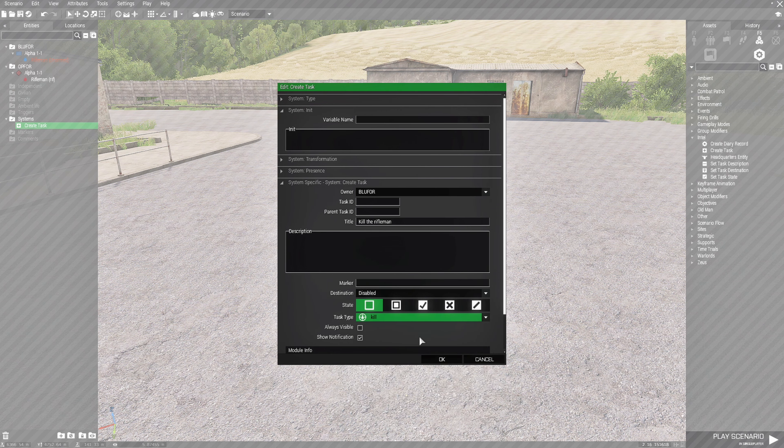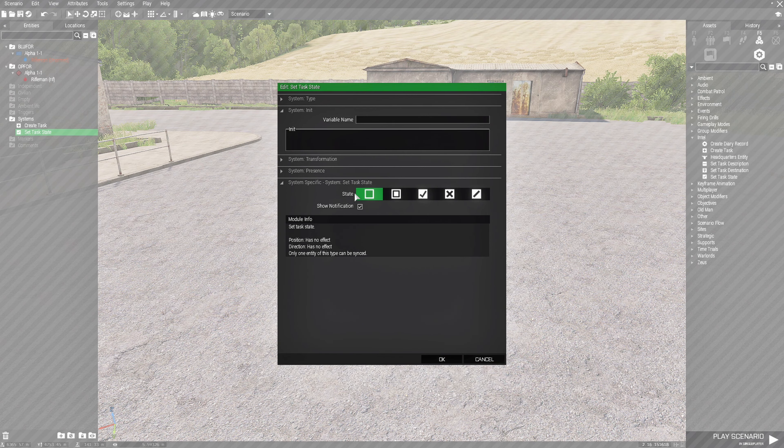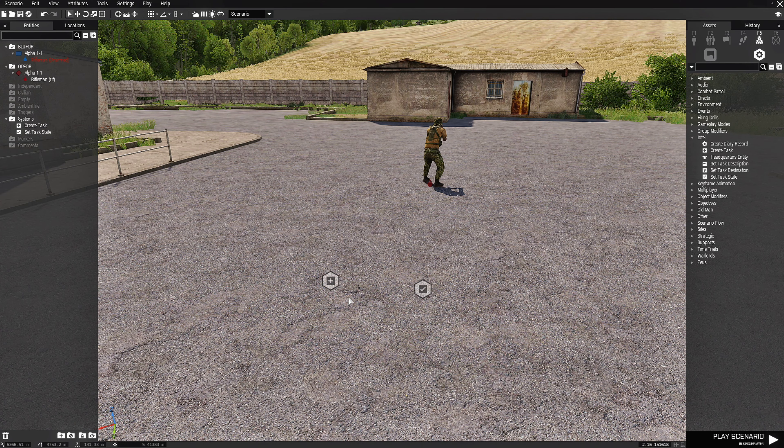We'll hit OK. Next we're going to go to the Set Task State module and place that right here. We're going to open it up and set this to Succeeded, then hit OK. That's all you need to do for that.